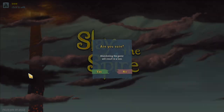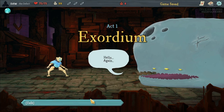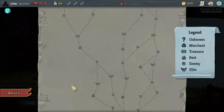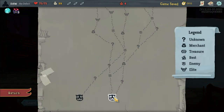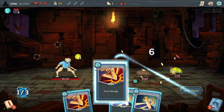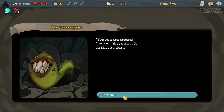We were on a Defect run for Ascension 4 and it was pretty much a guaranteed win, but it wasn't recording, so we've got to start over. Enemies have 3 HP — we might be able to snipe an elite. We'll take Beam Cell, get the gold.